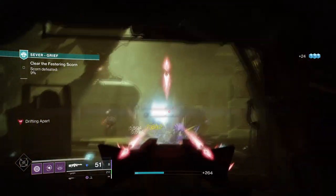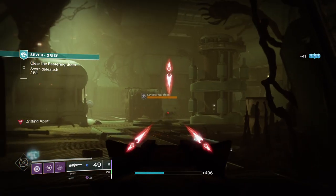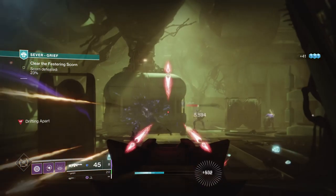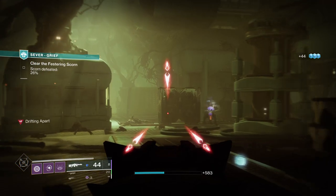It's a bit of an odd one as this season has allowed the machine gun to shine for anti-champion activities, and with weapons such as Thunderlord making a grand return plus the Catalyst now dropping for you, you're going to be seeing a lot more of them in action.